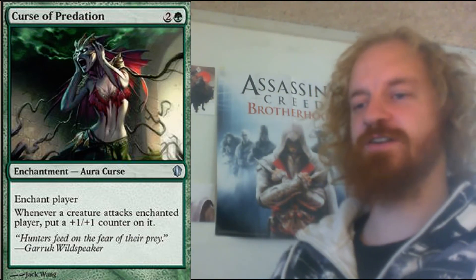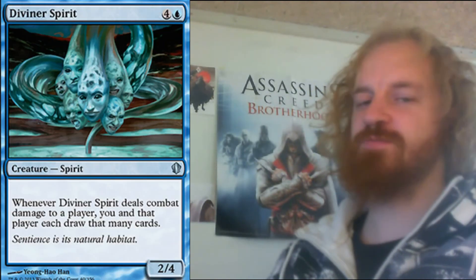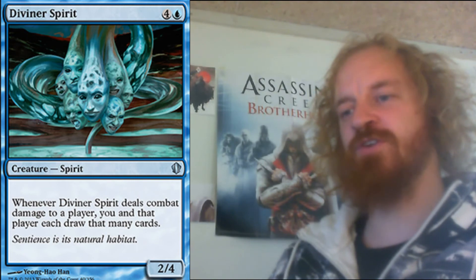The green version of the curse is Curse of Predation, which costs you 3 mana to cast. It's an enchantment aura curse and you enchant player — whenever a creature attacks the enchanted player, put a +1/+1 counter on it. This one is kind of boring and simple but I guess it's fine since you get a stronger creature out of it. Diviner Spirit is a blue spirit creature that costs you 5 mana to cast. It's a 2/4 and whenever Diviner Spirit deals combat damage to a player, you and that player each draw that many cards.